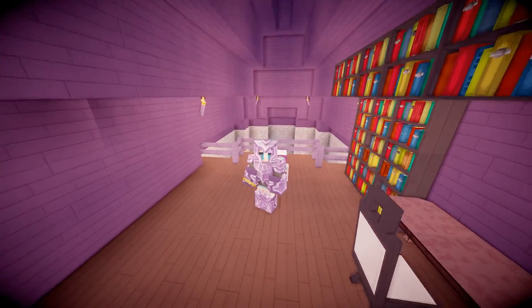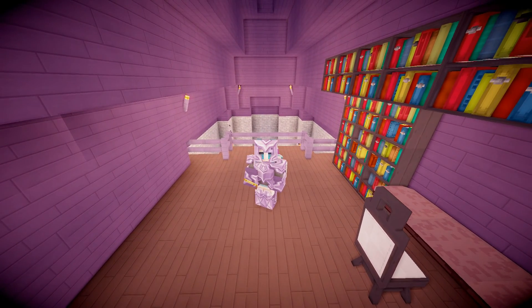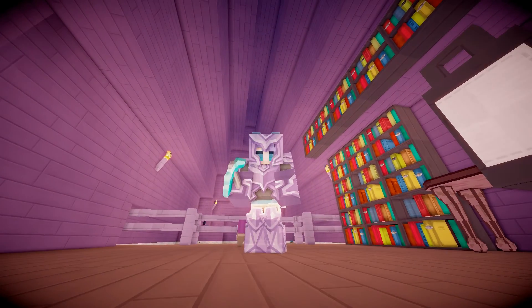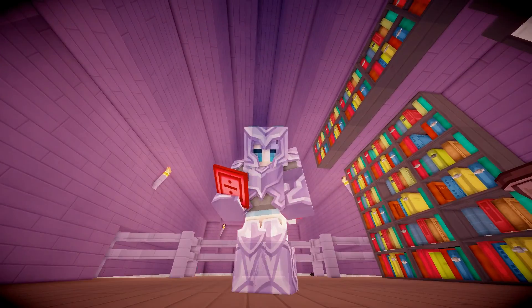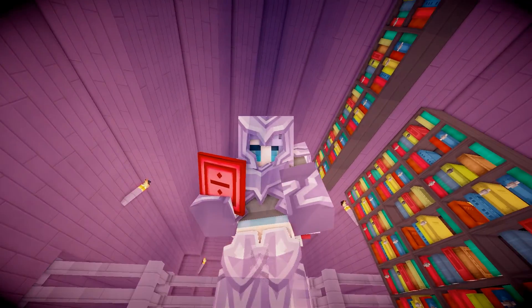Hey guys, it's Racer's Avenge and welcome back to Pixel Sanctuary. Today we are going on an adventure to activate our division sigil and we are going to get ourselves some wings with Runa. I think she's on her way over now.